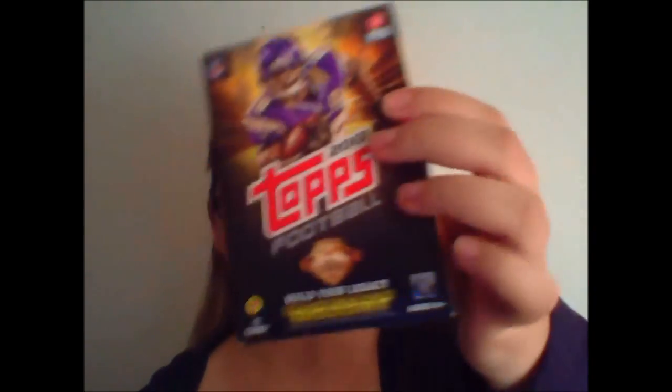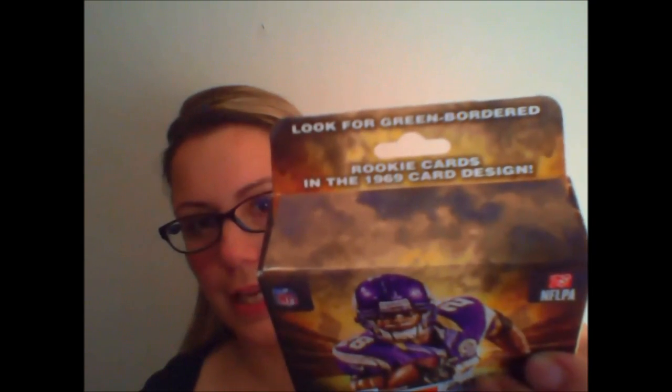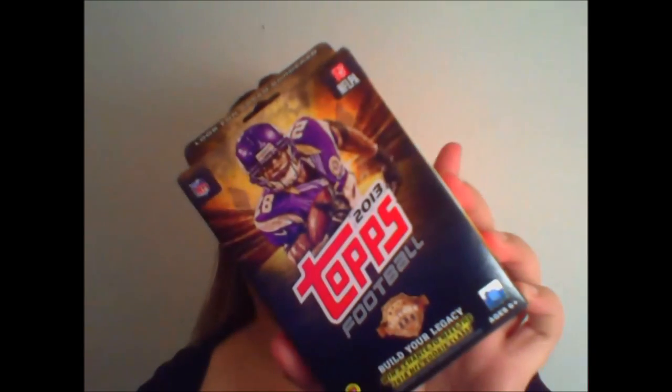I got two different types of things going on here. I have one of these hanger boxes. Inside you get green-bordered rookie cards in the 1969 card design, and also a blaster. So let's check out what we're going to get here. In one of these you get 72 cards total. The odds of getting anything good are not awful — for one of the pink parallels it's one in seven packs, military one in seven.